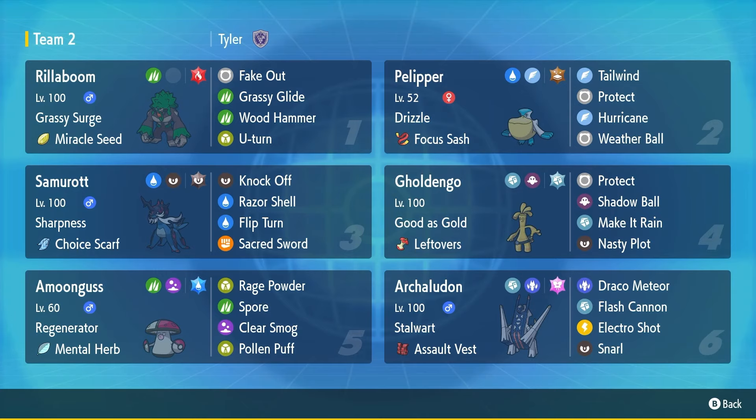Next up, if it's going to be a Rain team, we've got to have Pelipper. Basic Sash, Max Speed, Tailwind, Protect, Hurricane, Weatherball — pretty standard. We actually have Ground Terra on this one to stop Electric type moves, which is pretty nice.